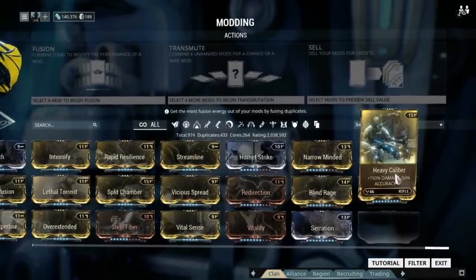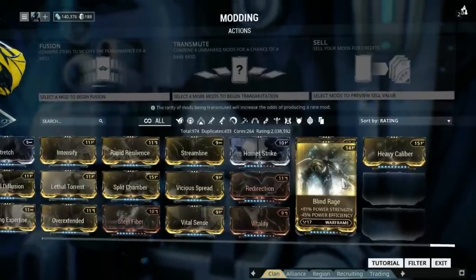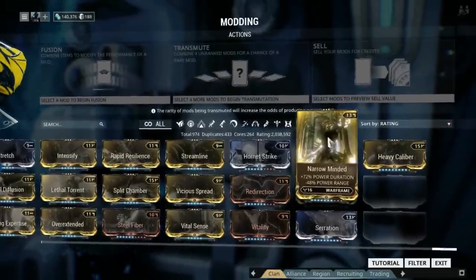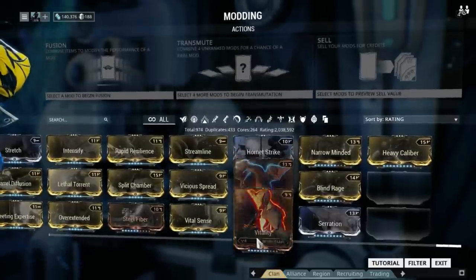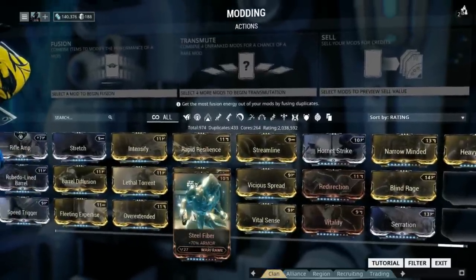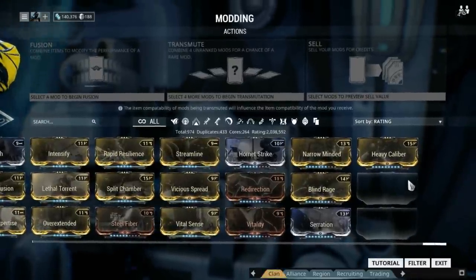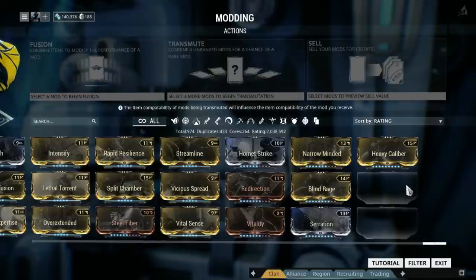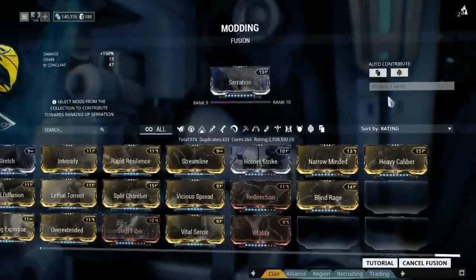There are several mods in the game that you can rank up to rank 10, such as Vitality, Redirection, Serration, Hornet Strike, Equilibrium, Heavy Caliber, and the likes. It will take a lot of Fusion Cores to get these to rank 10 — I believe it's around 590 rank 5 rare Fusion Cores to get a mod from 0 to 10 — but if you manage to get them there, you can sell them for quite a lot.